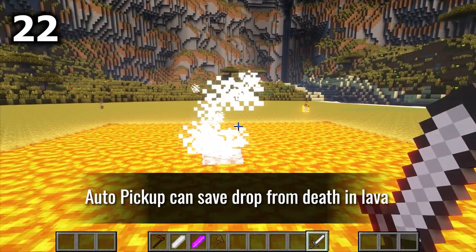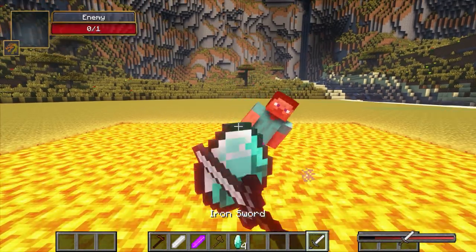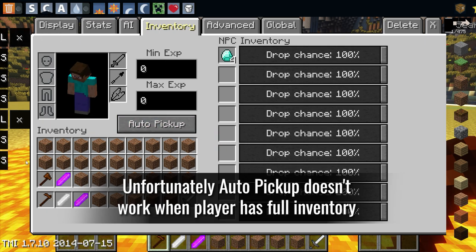Auto pickup can save drops from death in lava. Unfortunately, auto pickup doesn't work when the player has a full inventory.